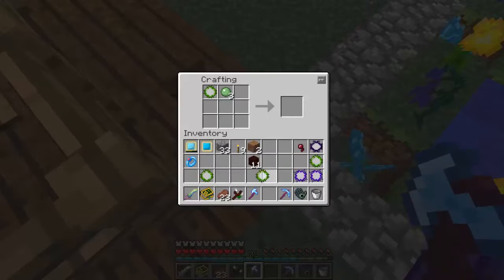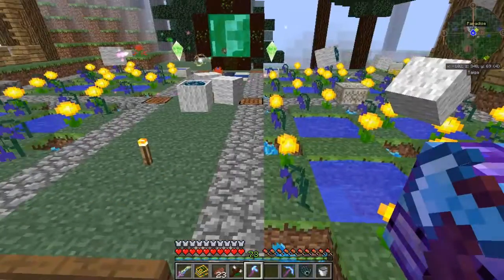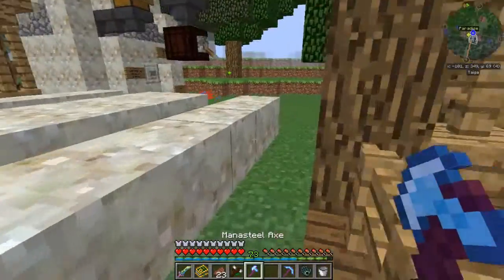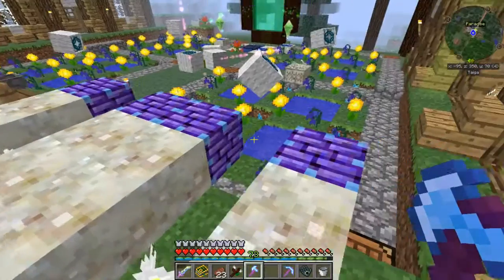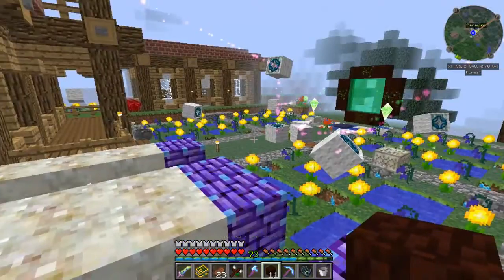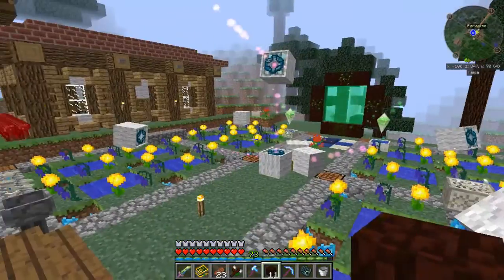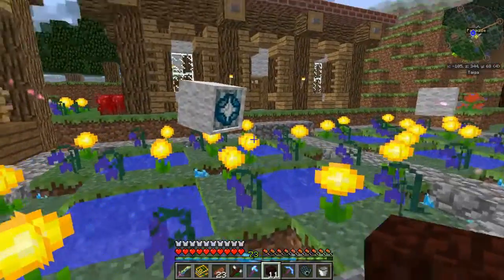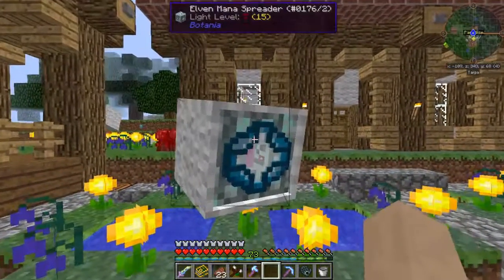Apparently you cannot put those two together. But you can put composite mana lens: boar warp. Alright, let's do that then. Wait, did I do it wrong? No, I didn't. Okay, now pistons — no, not pistons. I'm sorry. Let's try this out for size.